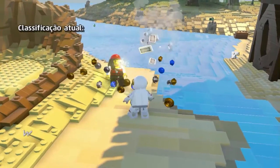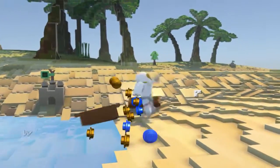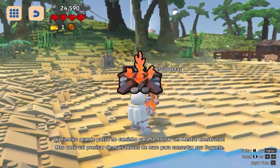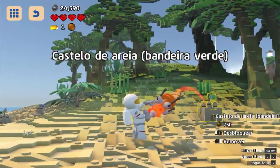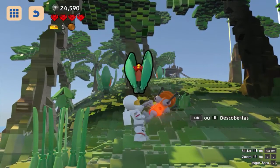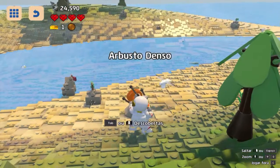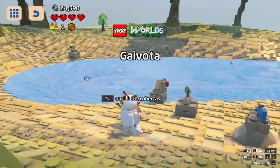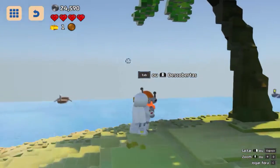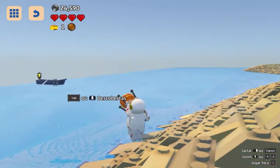Agora faltam mais dois blocos para a gente conseguir consertar a nossa nave e ir para o próximo mundo. Primeiro grande passo no caminho para se tornar um mestre construtor! Ainda mais scans aqui — é muita coisa que a gente não descobriu ainda. Gaivota — já descobri todas. Acho que não tem mais nenhuma. Tem um barquinho ali no fundo, mas está longe.